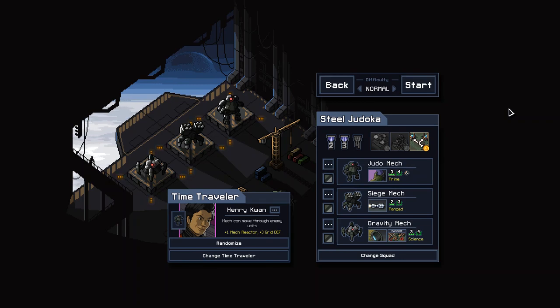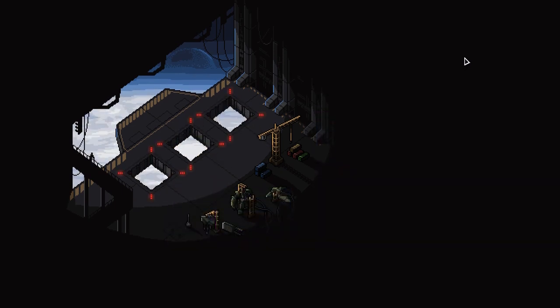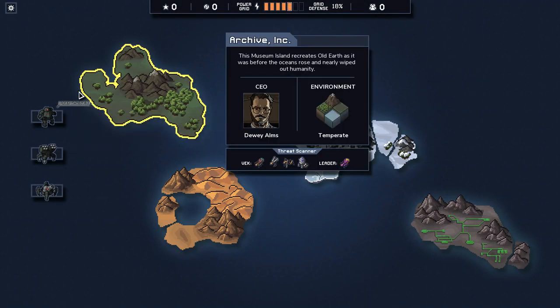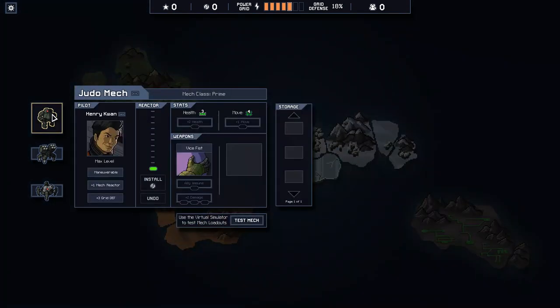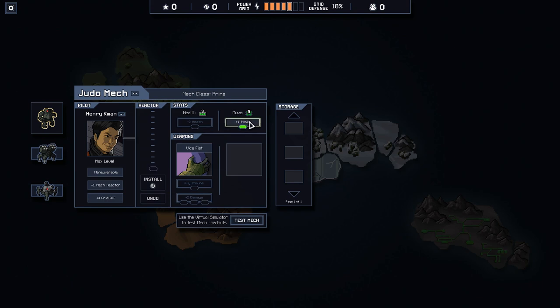Sorry about that, the laundry machine was going. Let's go ahead and start. Henry is starting off with plus one power — this is why you want to carry over time travelers from a previous playthrough. We could make it so that allies are immune to moving, but I think having more movement is gonna be more useful. We want to be able to maneuver around.